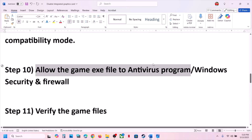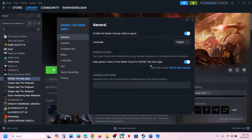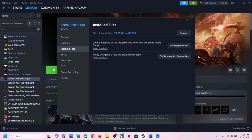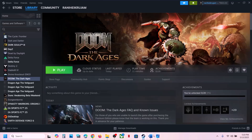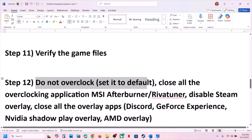If still not working, the next step is to verify the game files — this is important. Right-click the game in Steam, select Properties, go to the Installed Files tab, and click Verify Integrity of Game Files. Once verification is 100% complete, launch the game and check.